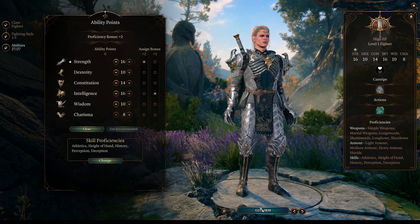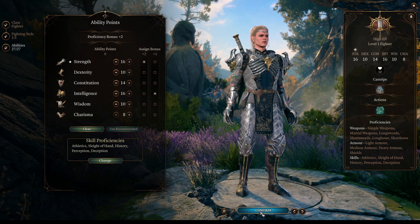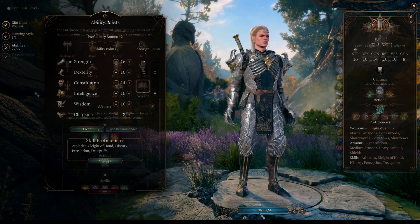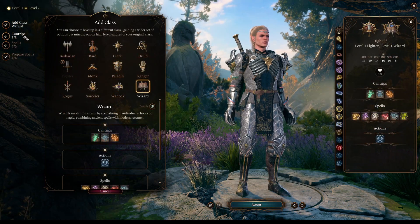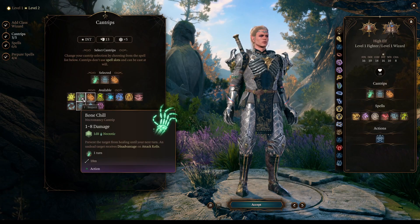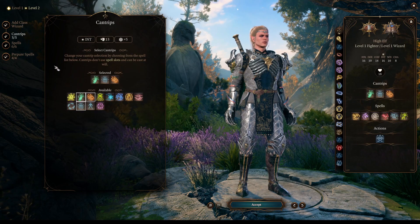For our abilities, we're going to focus mostly on Strength and Intelligence, with a little bit of Constitution. At character level 2, we will be multiclassing into Wizard, so we get to choose 3 cantrips. Bone Shield, I think it's a must to flavor our build.